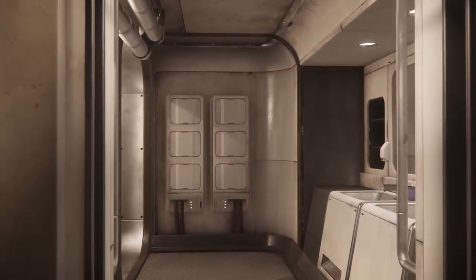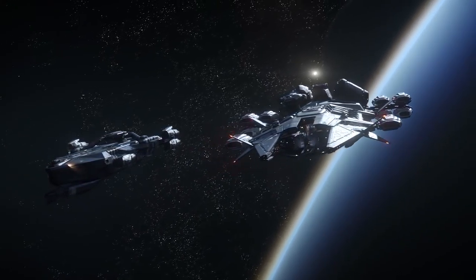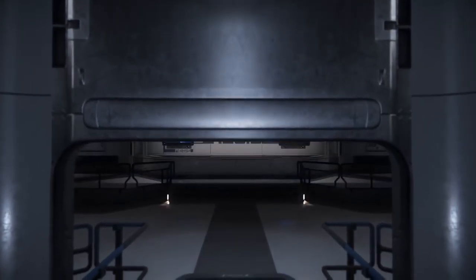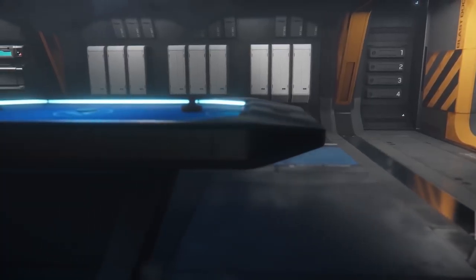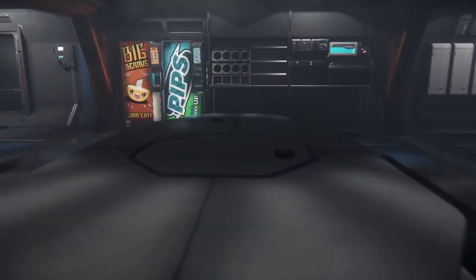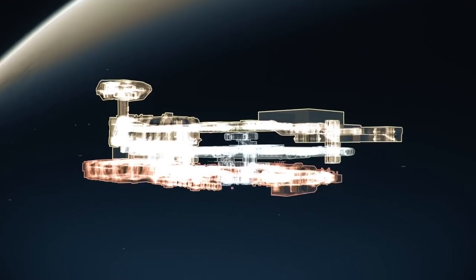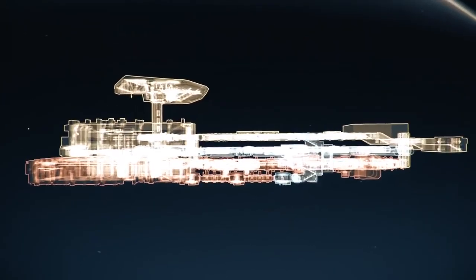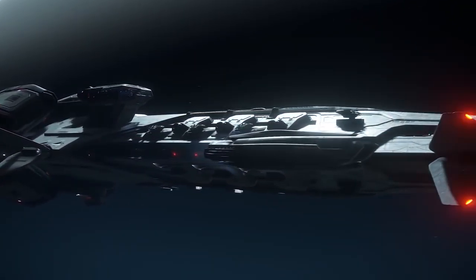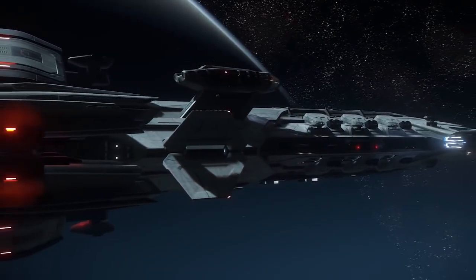We've also seen quite a bit of information on the Javelin. The Javelin is a destroyer — mainly focused on that role. It's absolutely massive, I think twice the size of an Idris. It has massive guns and 12 torpedoes — size 12 torpedoes, the biggest in the game. I've heard rumors that each torpedo is about the size of an Aurora. It's got three decks, large side guns, and a flight deck for a ship. This is definitely going to be a large group or organization-run ship.